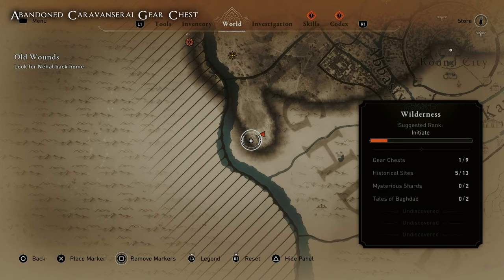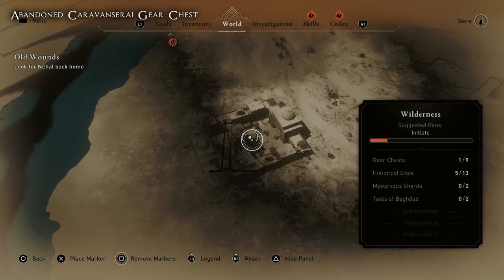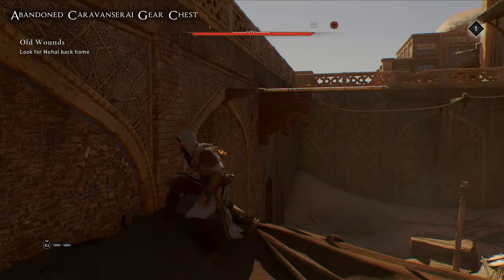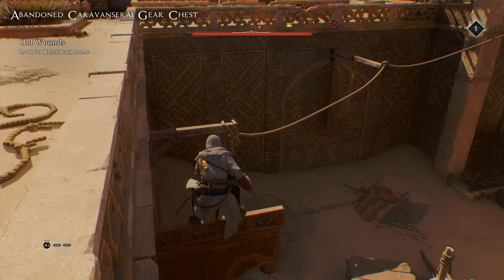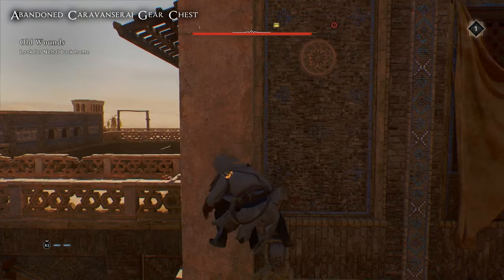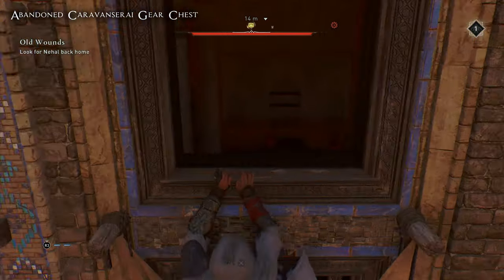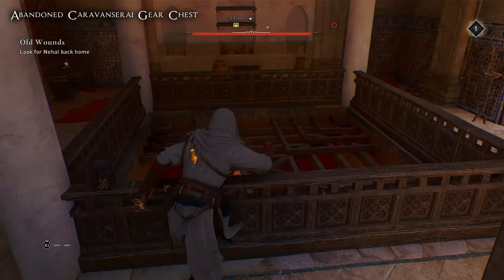The second chest is the Abandoned Caravansary gear chest. Head to this location on the map and you will see it when you get close. Once inside and enemies are defeated, follow the path I'm taking to get up to the window to allow you into the building — I don't think there is any other way in. There are enemies in the courtyard; I made a bit of a mess fighting them so I didn't want to show it.